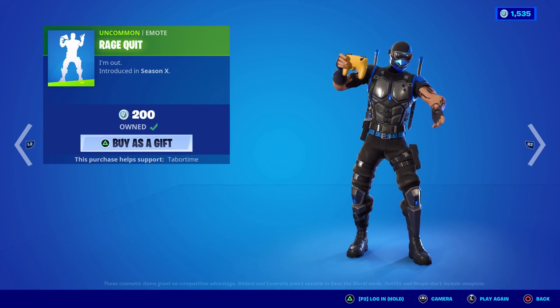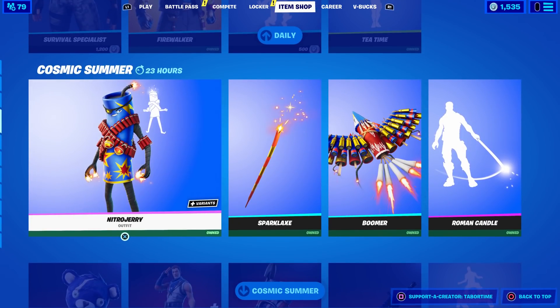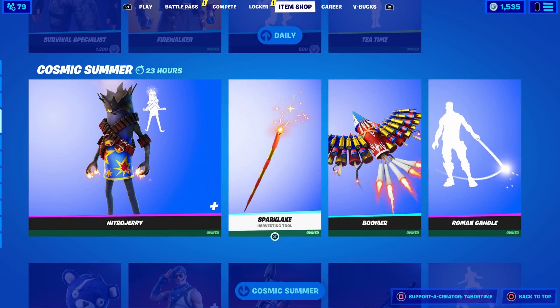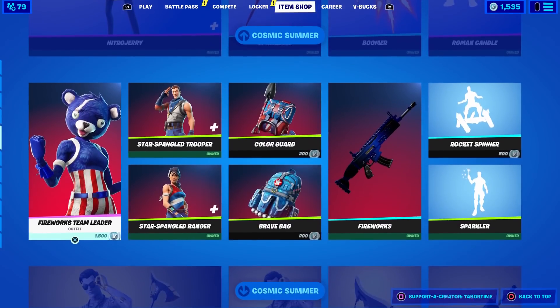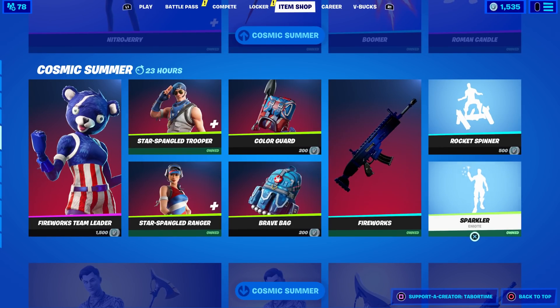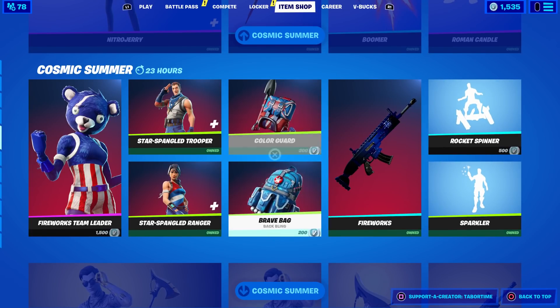Rage Quit — smash that controller, get it out of my face. And today I believe is the very last day for the cosmic summer section, so last chance for Nitro Jerry — I did a full gameplay review on that. Last chance for Fireworks Team Leader, Star Spangled Trooper, Star Spangled Ranger, Fireworks Rocket Spinner, Sparkler, and their two accessories.